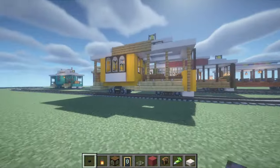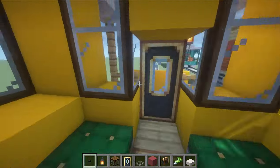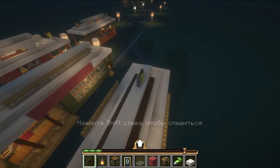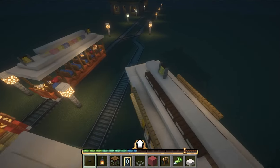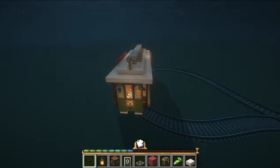Another carriage — this is the legendary yellow car that is roaming the streets of San Francisco right now on the Powell Mason line. It's one-sided, so to turn it around you need a turntable. Unfortunately, the mod I use doesn't have turntables, so we'll make do with a reversal loop.